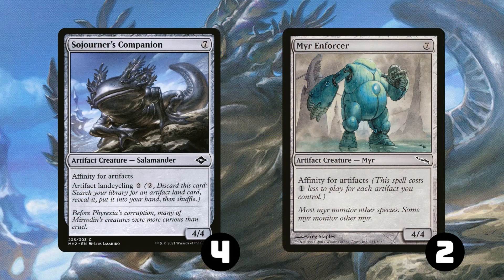Our 6 chunky boys are 4 Sojourner's Companion and 4 Mirror Enforcer. Sojourner's Companion is a little bit better because it has artifact land cycling, and that does come up if you need a 3rd mana to start activating Urza's Saga or if you need to find blue mana, but for the most part they're pretty much the same.